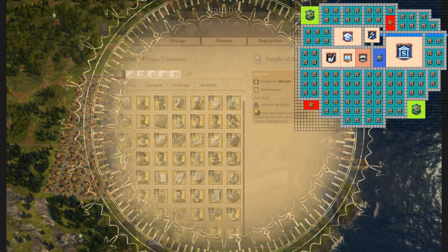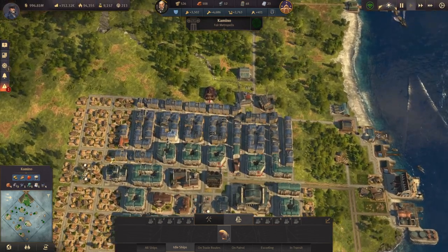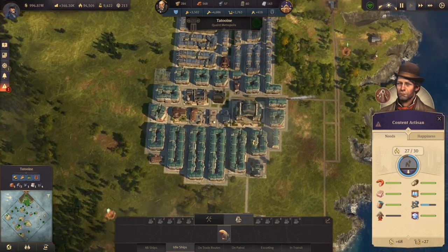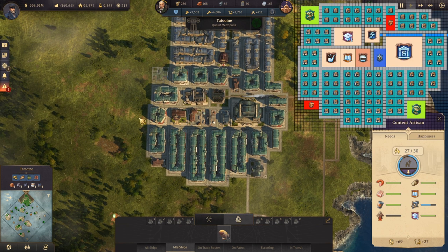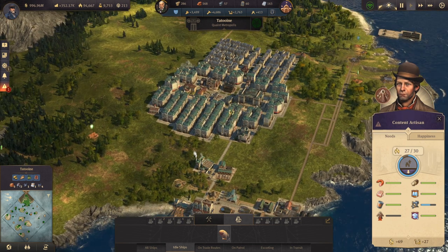Let's check the population — we have 94 investors, 59 engineers, again I forgot one artisan, and 100 farmers. I'll have to give them two items to advance the artisan. The last island, Tatooine, has the same layout — the small super hardcore influence farm layout, but here I only have engineers, I did not expand with the farmers. Let's turn off the layout so we don't forget. With the population we have 94 investors and 70 engineers.